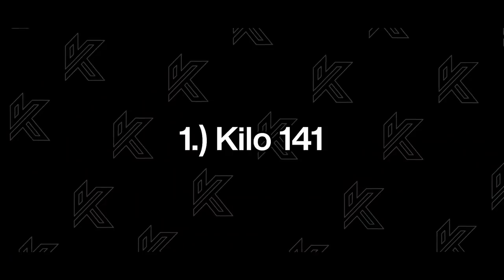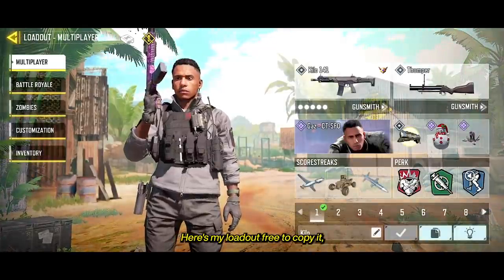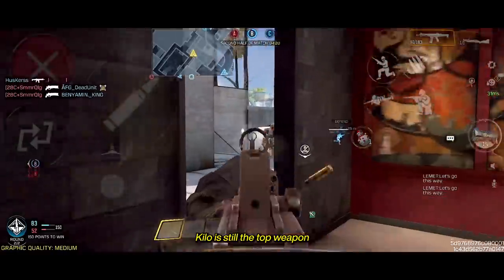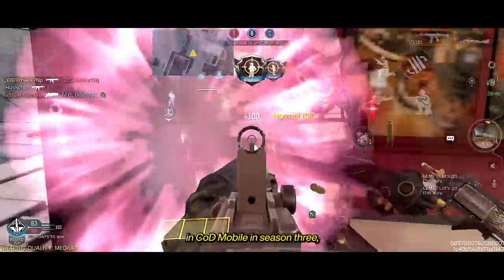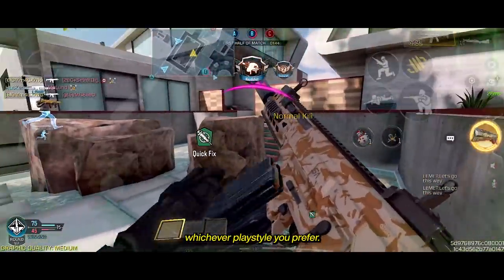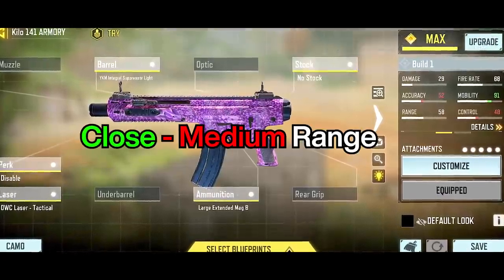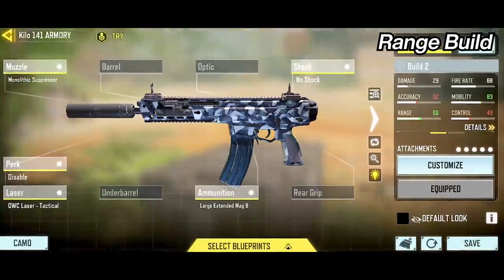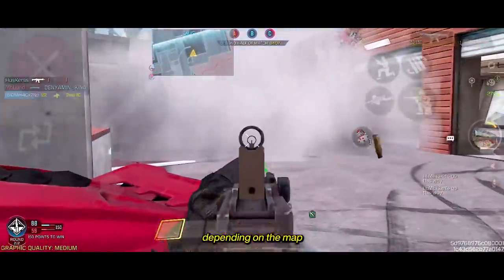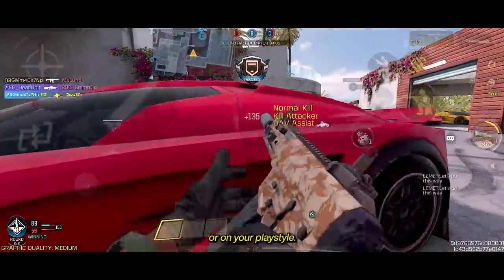At number 1, we have the Kilo 141. Here's my loadout — feel free to copy it, but you can mix and match based on your preferences. Kilo is still the top weapon in Call of Duty Mobile in Season 3, and you can use it for whichever playstyle you prefer. Here's an aggressive build for close to medium range, and here's a build with better range but a bit slower. Pick the right build depending on the map or your playstyle.